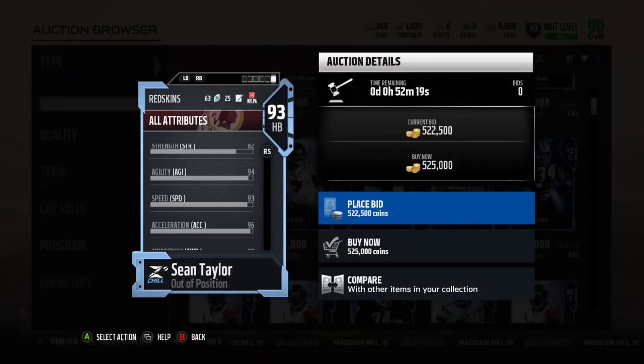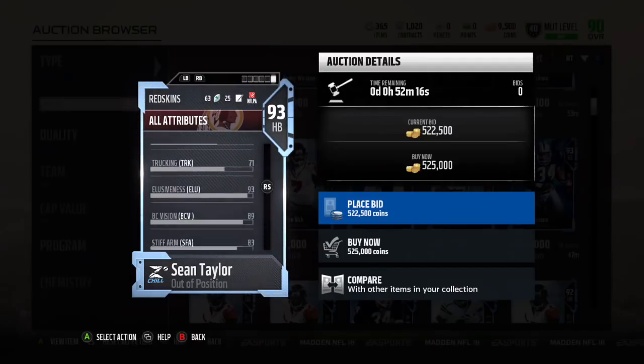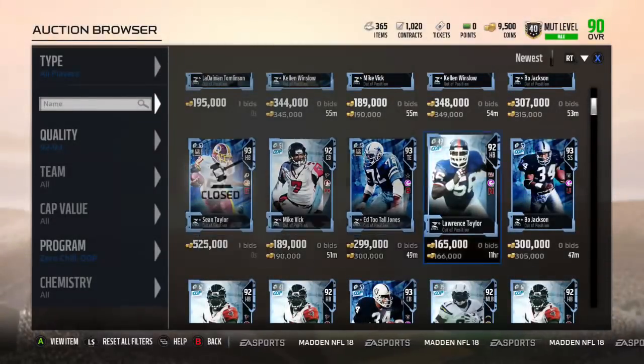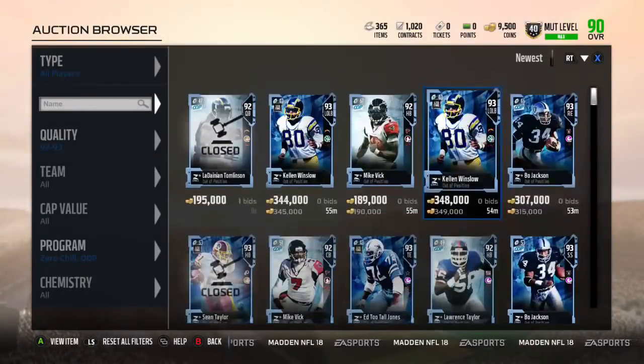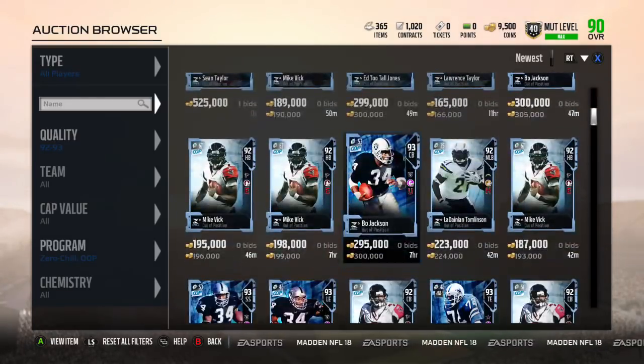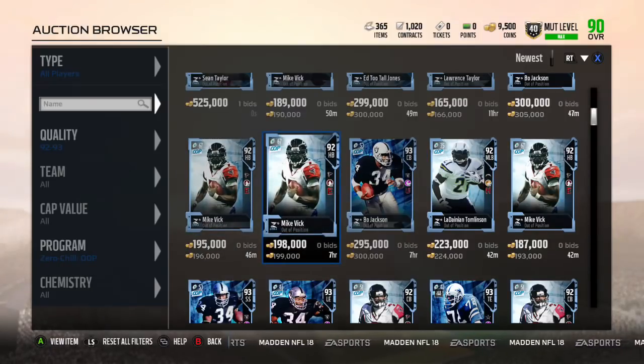So let's check to see how this card plays out of position. I know people have been doing that — see if he has any zone coverage or anything. 93 zone coverage, wow, he does. Let's see what his tackling is and stuff. Tackle 90. So I wonder if you could play him out of position. It's pretty interesting, because I know people have been playing Gronk — the middle linebacker Gronk — at tight end. But I have heard that they may have nerfed his catching for Gronk. So it'll be interesting to see if we can use Sean Taylor at his usual free safety position.